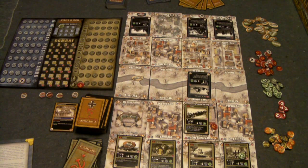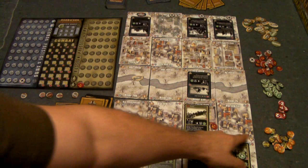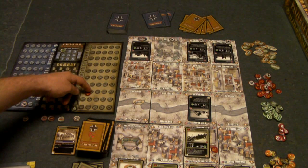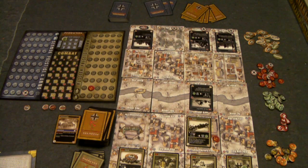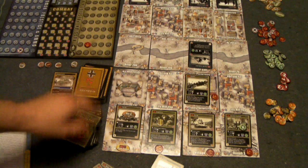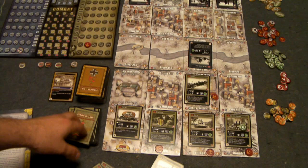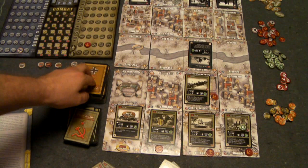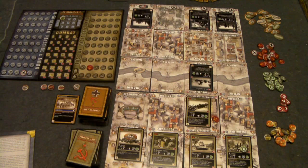Once you're done with the operations phase, you count prestige — adding the prestige value of each tile on which you have a unit. You then have the ability to buy additional cards for your next turn. This end-of-operations purchasing is important because it's now your opponent's turn. They'll be moving and attacking, so you want a stockpile of defensive cards when your turn ends.